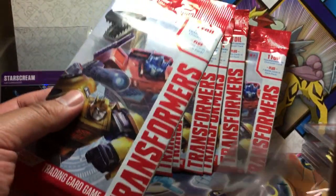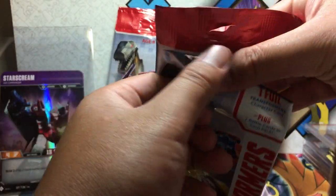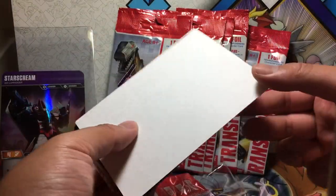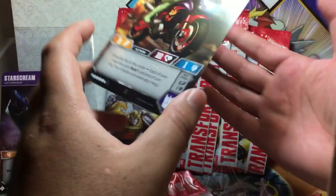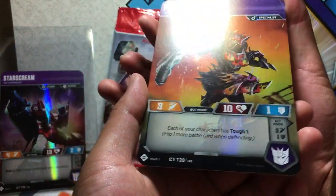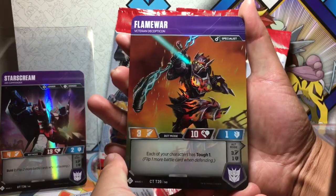On to the next pack. I only thought you'd have to cut packs open with Japanese cards, so this is pretty interesting. I just want to be careful. The card we got is Flame War — oh, I thought it was going to be RC! That is a vehicle mode. Actually looks pretty cool — veteran Decepticon, the evil version of RC.